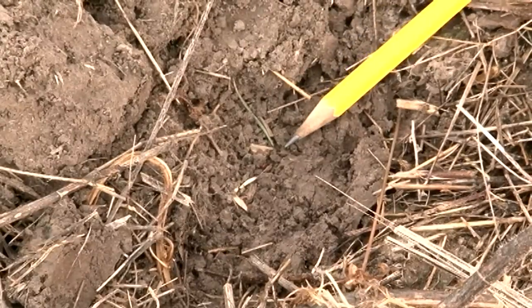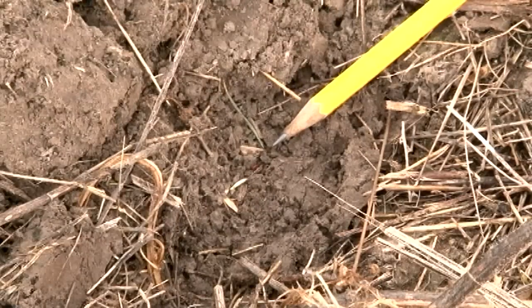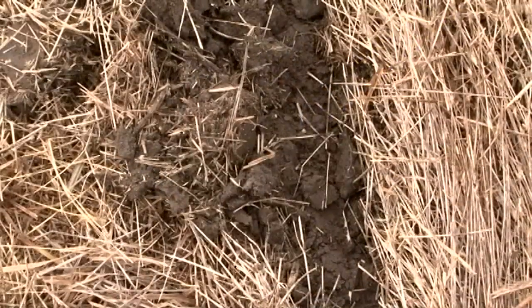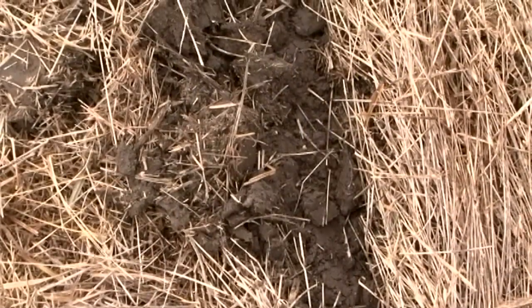Native grass seeds are extremely small; therefore most seeds are planted no deeper than one-eighth to one-fourth inch deep. When properly planted, you will see some of the seed lying on top of the ground. This is normal — the seed can still germinate and grow. Drilling native grass seed deeper than one-fourth inch will increase the likelihood of failure.